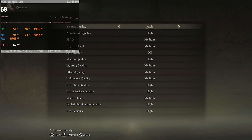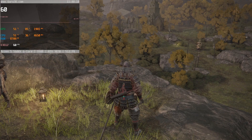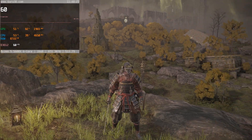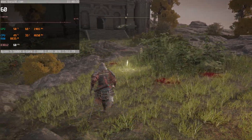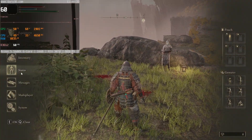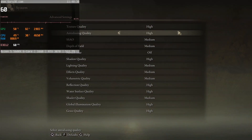Anti-aliasing is really important — set this to high, please. Anything lower starts to look bad. Low looks pretty similar to off, and trees and grass just look so bad. Even up-close stuff looks bad, so just put anti-aliasing on high and you'll be good to go.